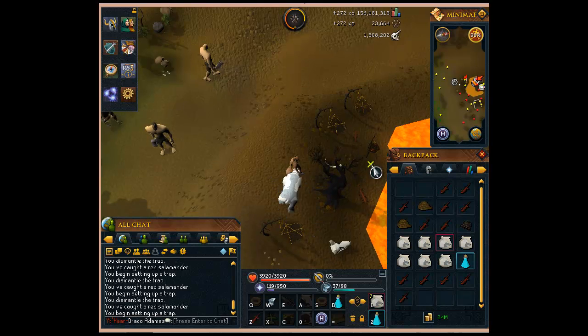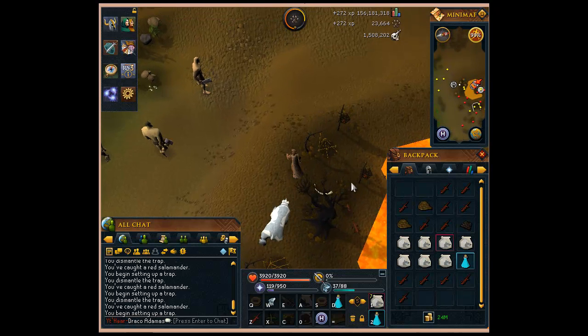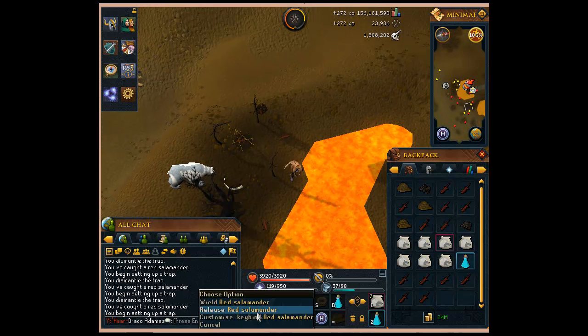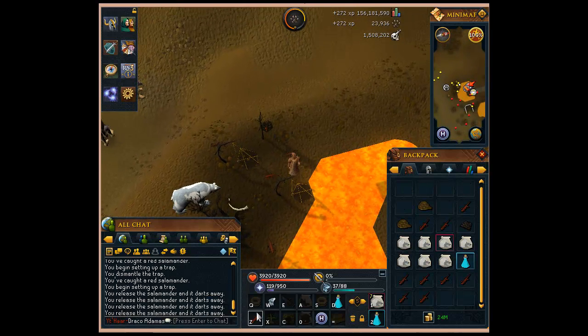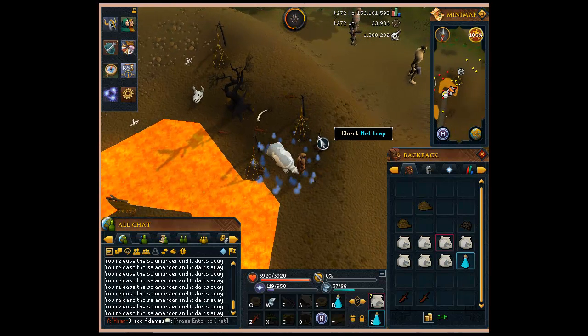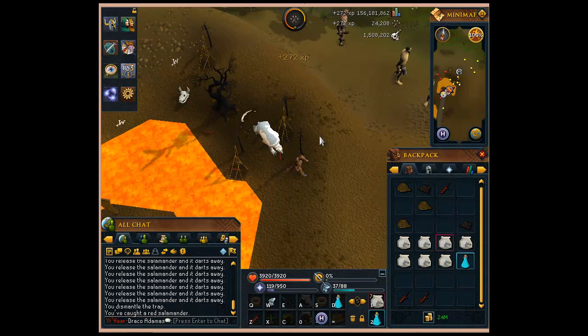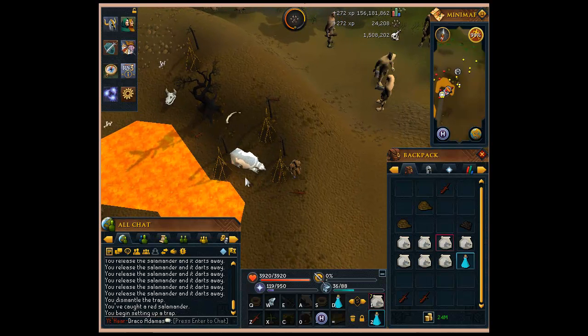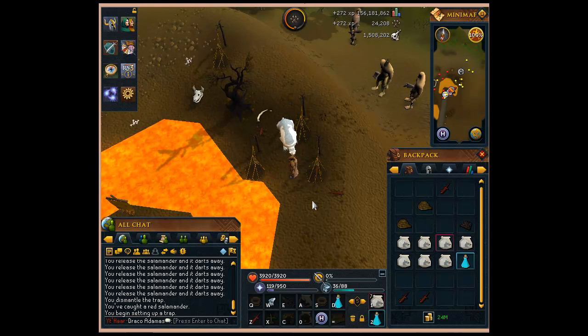Just set up the traps, go back and forth, check them to grab them back, and then reset. When your inventory is building up, just quickly release. Make sure if your trap fails to pick up the rope and net off the floor. It doesn't actually seem to happen that much, which is really good for your XP — which is why these are such good training spots.